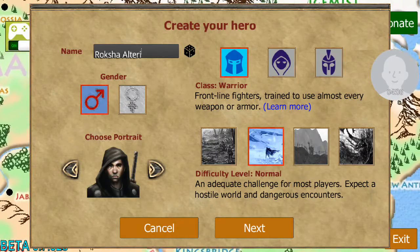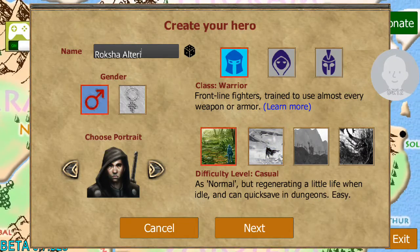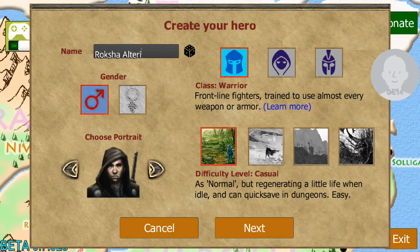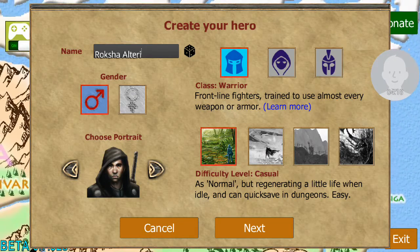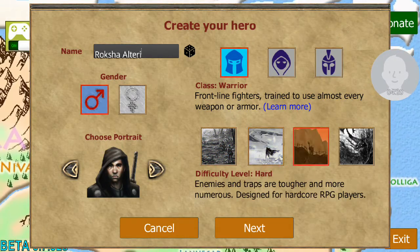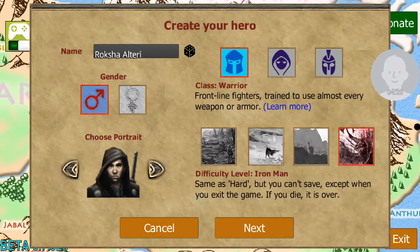I'm going to do a warrior — it's what I'm good at. So we've got four difficulties. Starting off you get the three first ones: casual, normal, and hard. You don't get to choose Iron Man mode, and I might be wrong on hard.